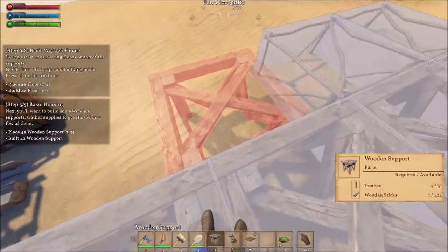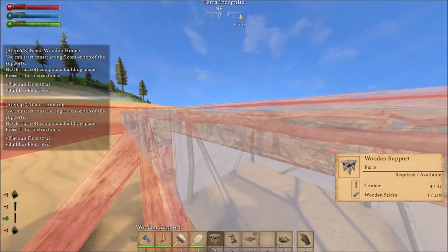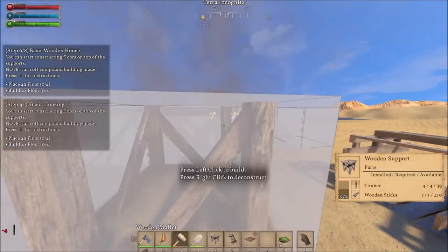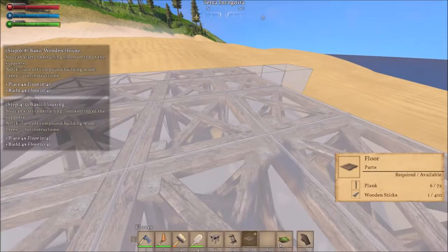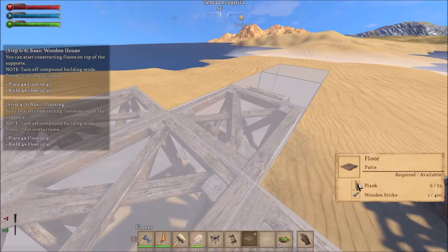There we go — our basic wooden house and our basic housing are both at the same point, so they're both going to complete at the same time. Let's grab our floor. With your flooring you want to do it a little bit differently — the quest instructions say note: turn off compound building mode. Press J for instructions. Press Z to toggle compound building mode on or off, or hold left shift to disable it momentarily.